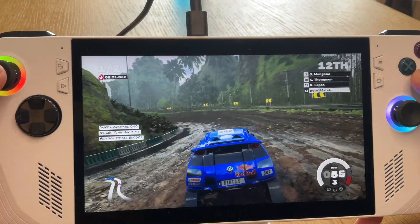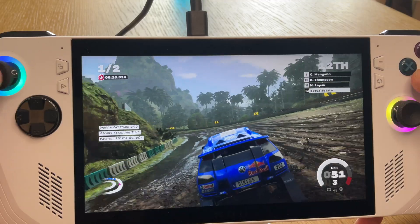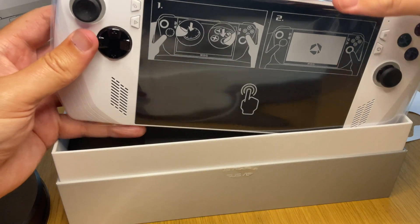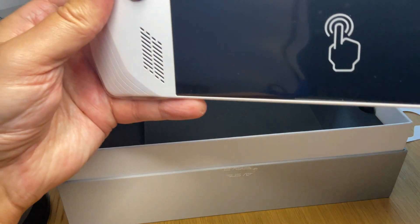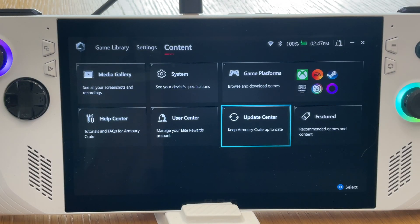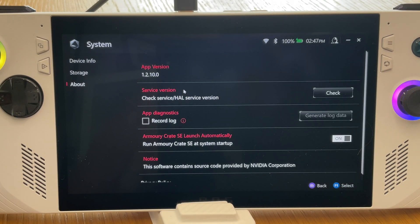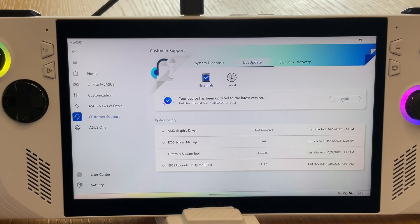There's no denying that the brand new ASUS ROG Ally is an incredible piece of gaming hardware, but it is extremely poorly set up out of the box from a software perspective. But not to fear — here are the 7 essential steps you need to take to optimise the Ally, including one particular step that will massively improve game performance.